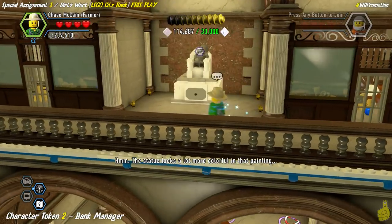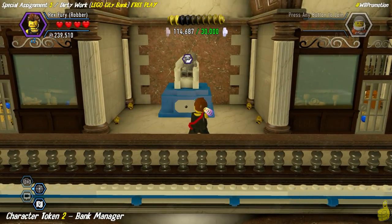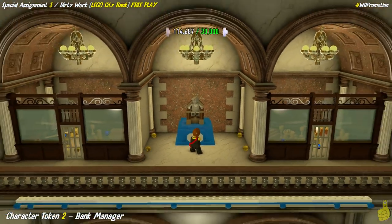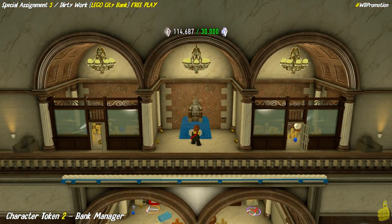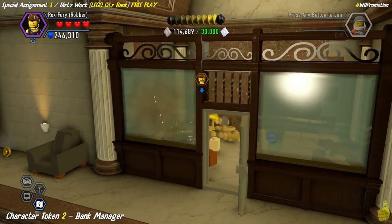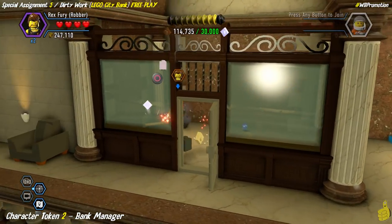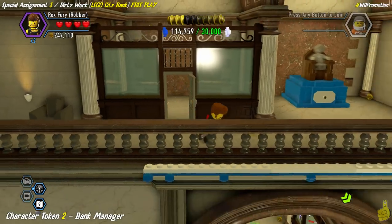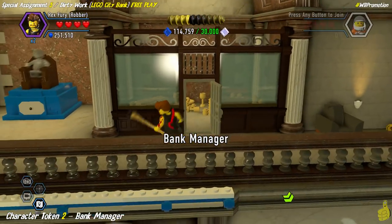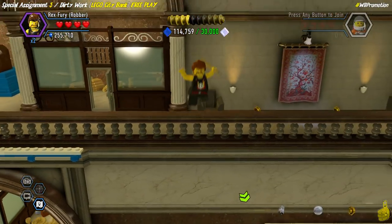Make your way over to the far left hand side of the area, skipping those studs. We've got something that needs to be painted, and thanks to the super color gun brick it paints the correct color automatically. We needed two colors: brown and blue — an awkward combination. Once painted, both doors of these safe rooms open up. We destroy stuff inside and find what looks like Loki's staff, then in the next room there's treasure and the bank manager character token.